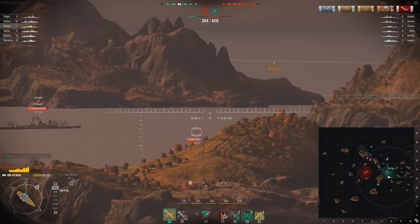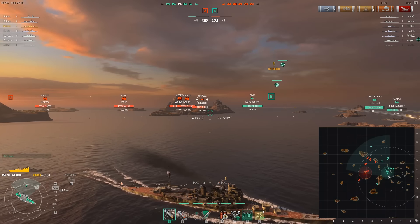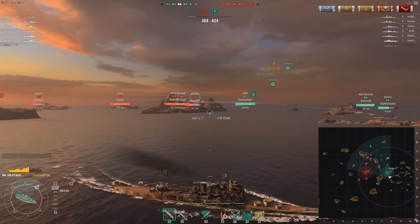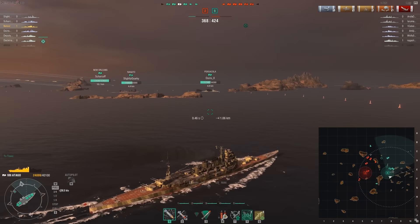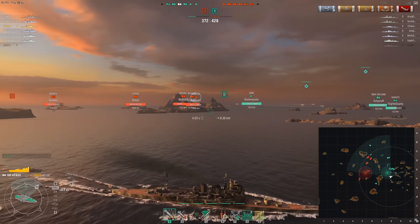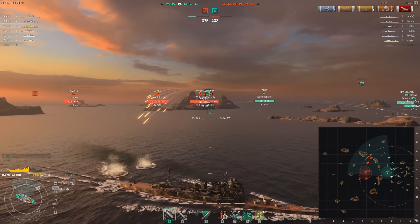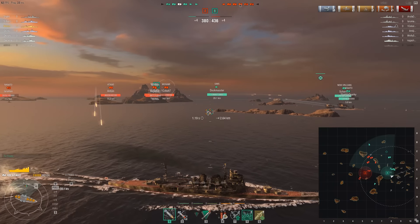The Benson runs into the island — he's not dumb, he's hiding. He was out in the open, firing, and he can't afford to die. If we take out the destroyer, we get a huge amount of power over the enemy — we basically know we won't be stealth-capped or stealth-spotted.